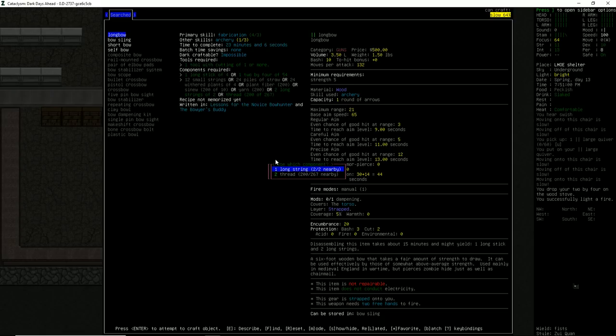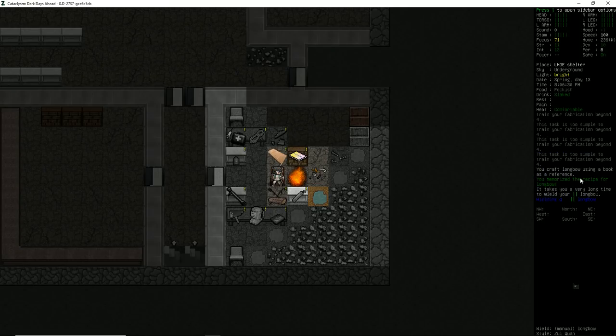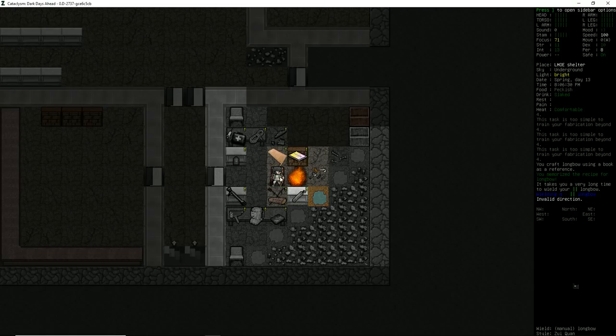Long stick, long string — sure. Cool. We memorized the recipe for the longbow too. In fact, we were pulling that recipe from a book, so it is important to keep crafting items from the books. That way you'll have a chance to memorize those recipes.